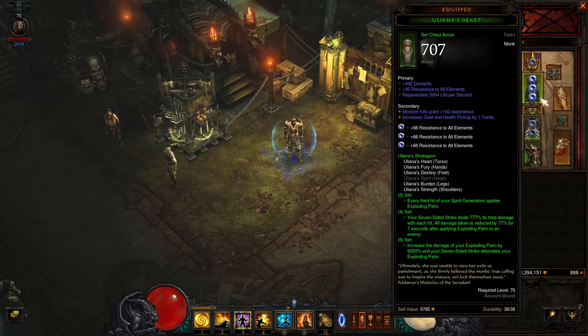Let's first take a look at the set bonuses so we'll know how to gear out our character. This set revolves around the Exploding Palm and Seven-Sided Strike skills, both of which receive damage buffs from the set. Every third hit of our Spirit Generator attack will apply Exploding Palm to nearby enemies, so we won't have to cast it on each one manually. This is an important mechanic for achieving one of the primary dungeon objectives.